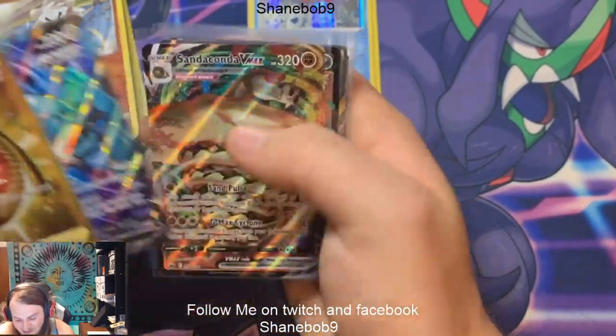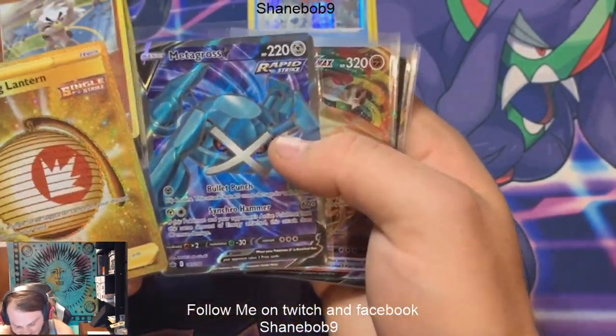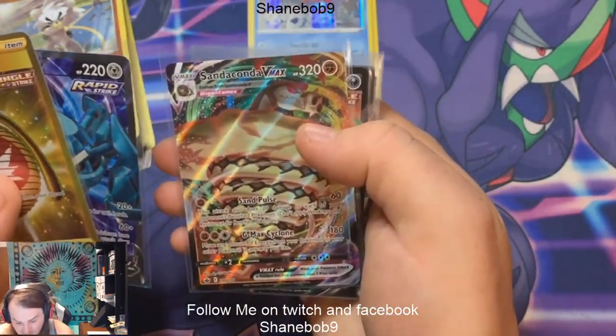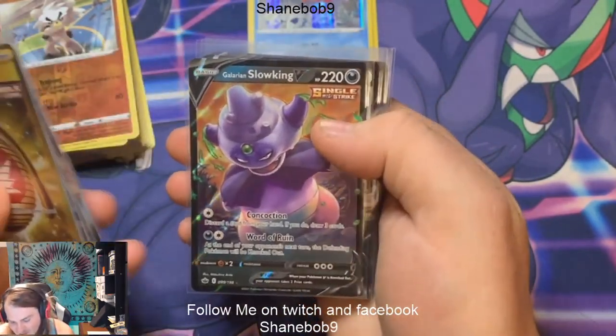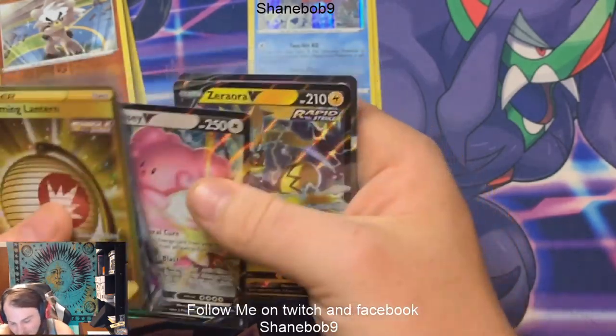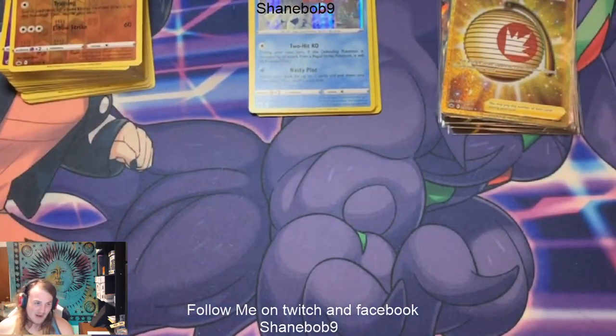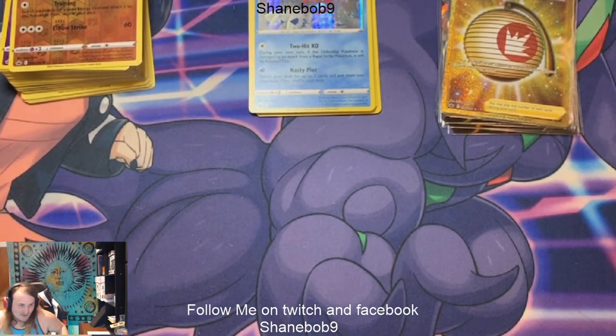Look at that: Welcoming Lantern secret rare, Metagross V full art, Sandaconda V-Max, Galarian Slow King V, Blissey V, Aurora V, and Articuno V. Not the worst pull rates, but nothing too crazy. I'm going to bust a couple more packs for you guys real quick — I've been really itching to open these.